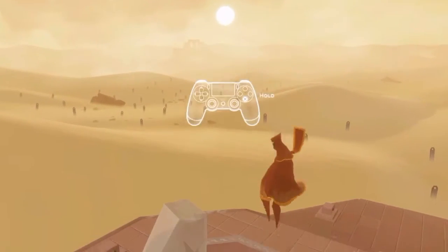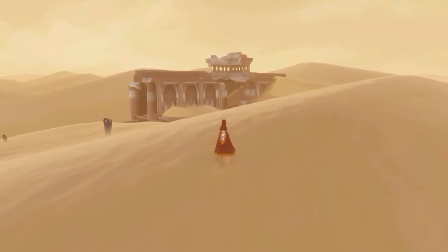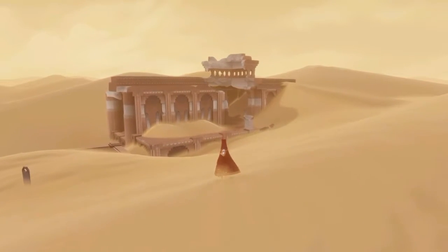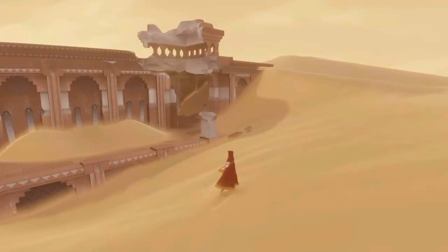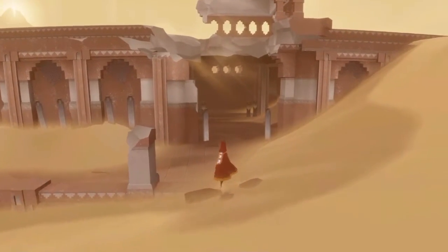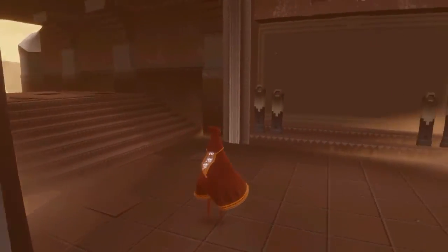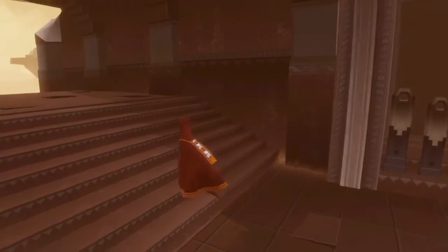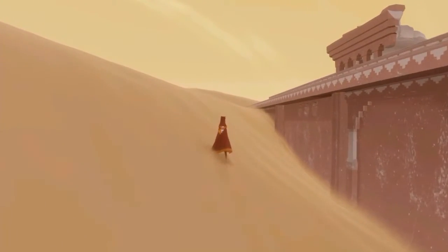We can fly! Alright, let's get to these next ruins. Looks like there's a lower entrance, or we could walk around the top and check up there. Let's try the lower entrance even though it looks like the roof's gonna fall on us. That's all sand on that side. I have no clue where I'm supposed to go.